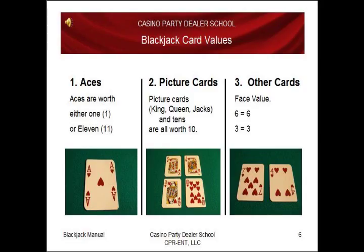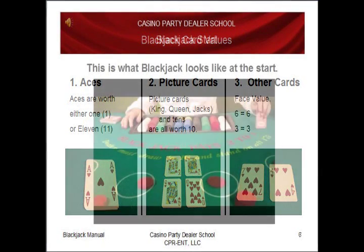Let's talk about blackjack card values. Aces are worth either a 1 or an 11. Picture cards — which are a king, queen, jack, or 10 — they're all worth 10. All other cards are worth their face value: a 6 equals a 6, a 3 equals a 3, etc.